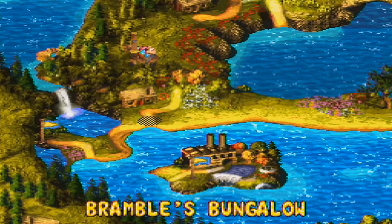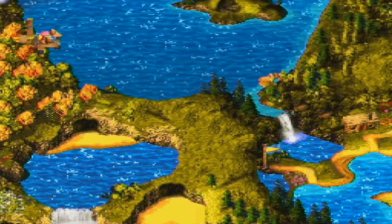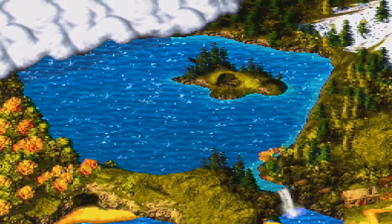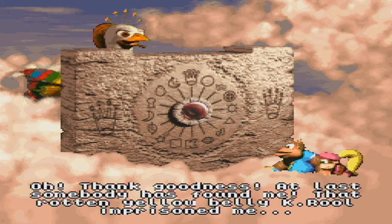There are actually 15 banana birds — I said there were 13 earlier, I don't know where I got that. Up here, if you go up into the clouds, I'll show you what we're actually aiming to get the banana birds for. This is why you need the gyrocopter to do this. The banana bird mother says: 'Thank goodness, at last somebody has found me. That rotten yellow belly K. Rool imprisoned me.'